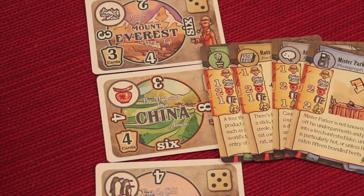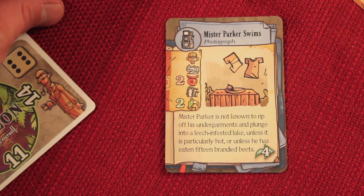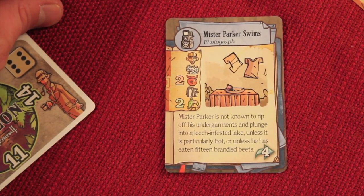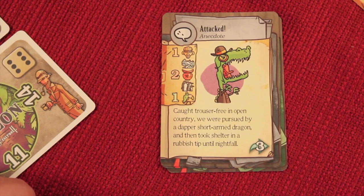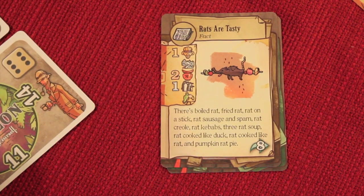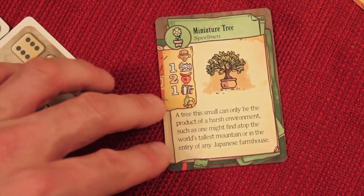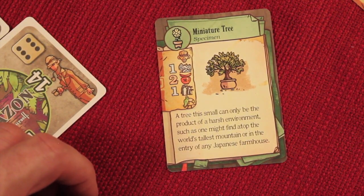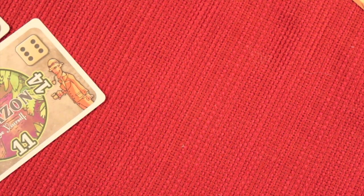The interesting part of this game is the storytelling aspect. Here's what an adventure really looks like: 'We have a photograph of Mr. Parker swimming — Mr. Parker is not known to rip off his undergarments and plunge into a leech-infested lake unless it's particularly hot or unless he has eaten 15 brandy beets.' And an anecdote: 'Caught trousers-free in open country — we were pursued by a dapper short-armed dragon and took shelter in a rubbish tip until nightfall.' Plus a fact that rats are tasty: boiled rat, fried rat, rat on a stick, rat sausage and spam, rat creole, rat kebabs, three rat soup, rat cooked like duck, and pumpkin rat pie. These things are hilarious. You would read that off, everybody would laugh, and you would get those points.